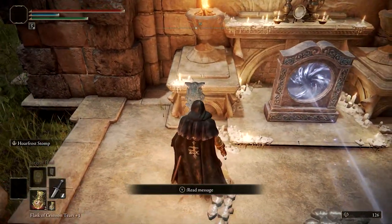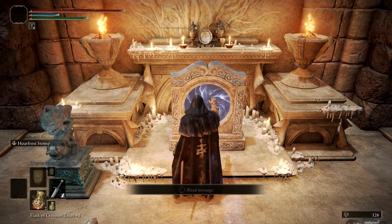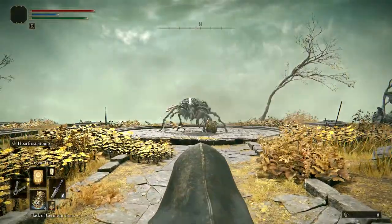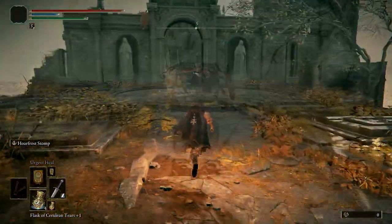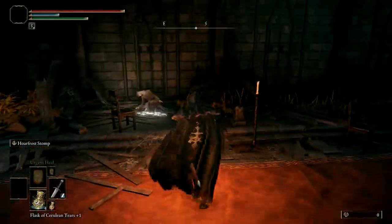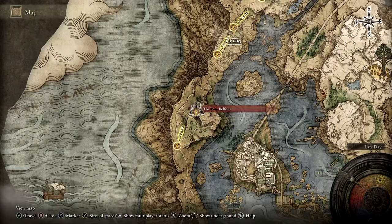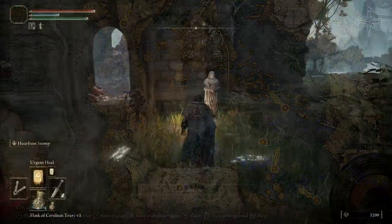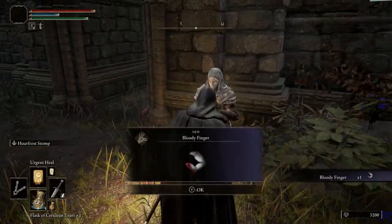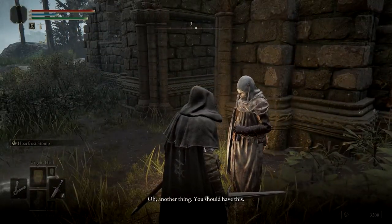Once you've activated the appropriate Belfry — again, it's the one farthest towards the east — take the portal to the Chapel of Anticipation. You'll first need to defeat the Grafted Scion and then continue on to the Chapel. In the main Chapel area, you'll find the corpse of a maiden and you can use her blood to soak the Lord of Blood's favor. With the task completed, return to Varré at the Rose Church and give him the bloodied cloth. He'll endow you with the Bloody Finger, which is nice. However, speak to him again and he'll give you the Pureblood Knight's Medal, which is what we are really after.